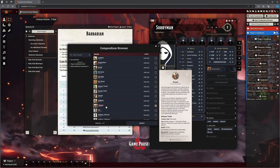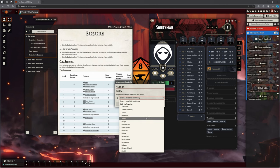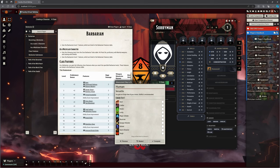Now there is no variant human — it's just human, so that's what you're going to have to be. We're playing a medium human — Sorryman is definitely human, not small human. In fact, he's big human, really. I get to take a proficiency — it's not giving me Survival on here because I've already taken it, which is great. I think Intimidation is probably perfectly acceptable, and it's going to give me these human traits.